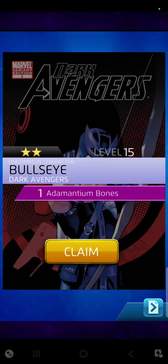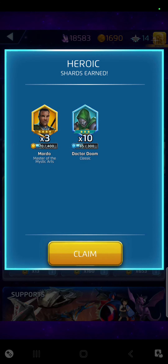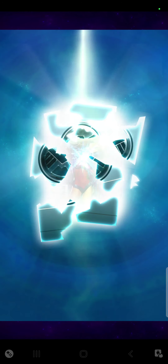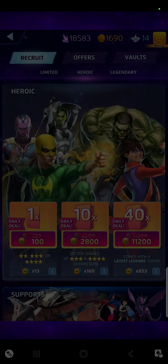I thought it was Hawkeye before but it's actually Bullseye — they have different costumes and different strengths. I got a lot of shards from that one: three pieces for Mordo which is a four star, 10 pieces for Dr. Doom which is a three star, and the last one is a Moonstone which is a two star.